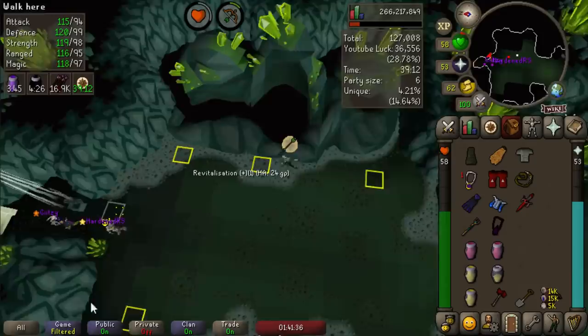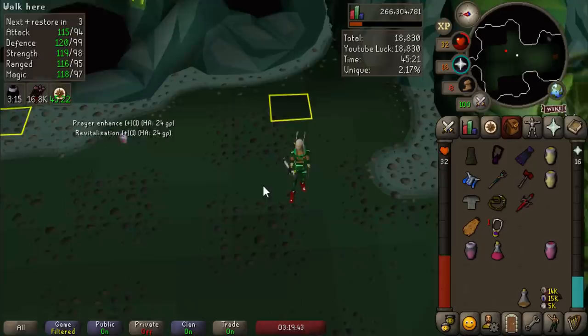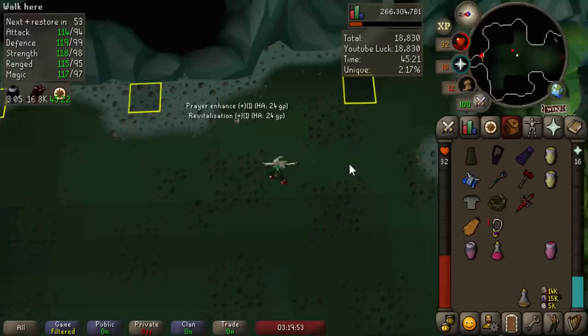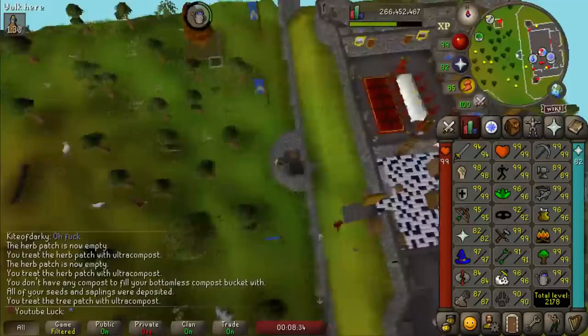I decided to try our first solo raid in a long time — and I've never done it on the iron man. It wasn't exactly the best raid: I did die once at Olm, and I may have died at Muttadile too. Anyway, 2% chance to get a purple — never tell me the odds. It could be the dex scroll... it's not, but let's see the loot from the solo: some herbs and gems, not bad.